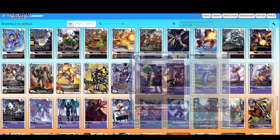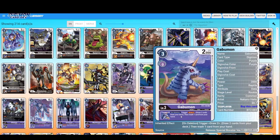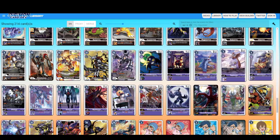Demidevimon. Impmon — trash the top three cards of your deck on deletion. Gabumon purple — trigger: draw two cards on deletion, then trash one card from your hand. Draw two, net one card. Tapirmon — lots of people use this: trigger draw one card on deletion. You play it, attack with it, take out one security card, it dies, and you draw one card. Lots of people play this card for that.